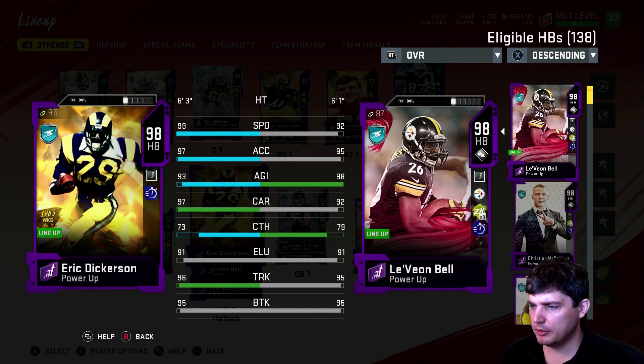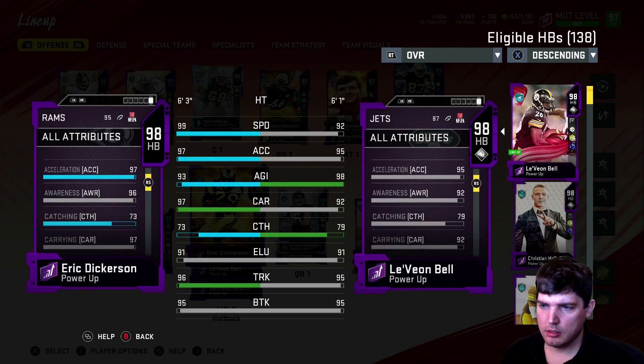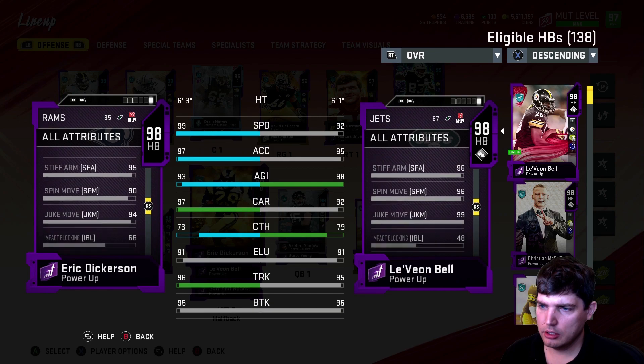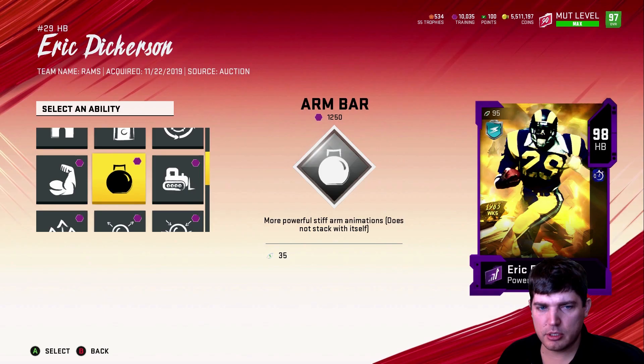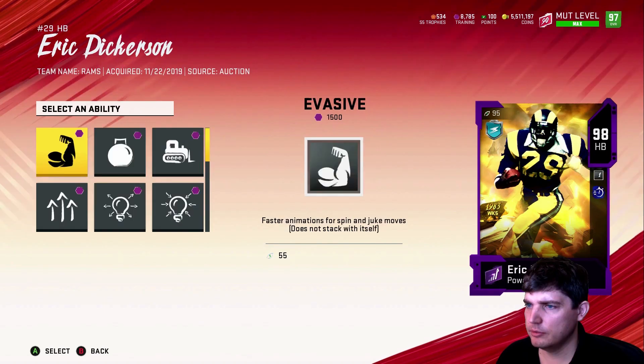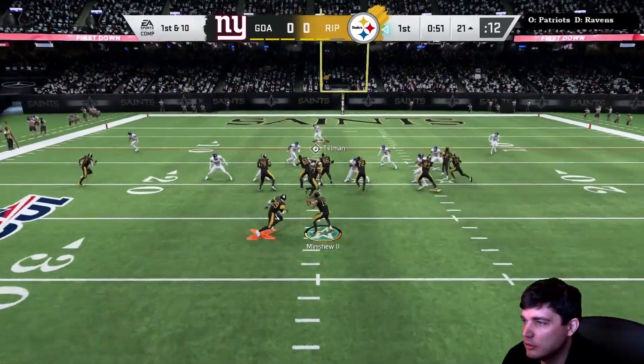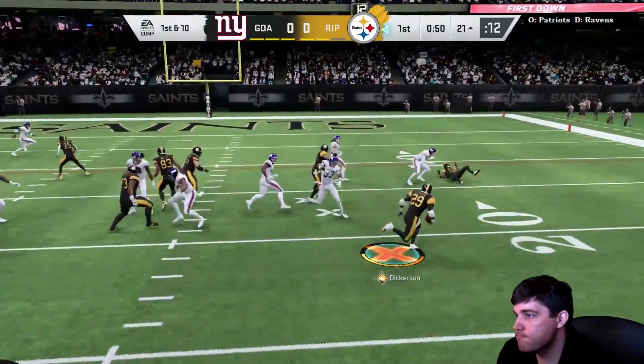Eric Dickerson. I did see some people saying, glad he came out now instead of later because he'd get plus stats. I don't have any sort of boost on him right now with Power Run, but I could easily get his truck up to 99, brake tackle up to 98 with just Power Run and John Madden coach. He's got 99 speed, 97 acceleration. You could argue the agility could be a little bit higher, but Dickerson's definitely a downhill, forward running back — somebody that you want to do hard, downward, strong, ferocious movement with. Those are the abilities I went with him.